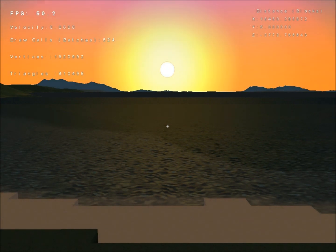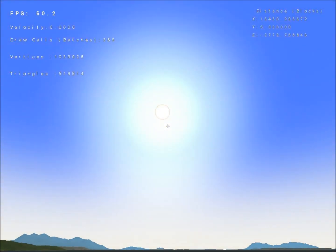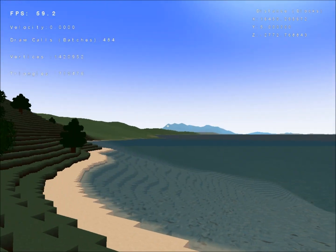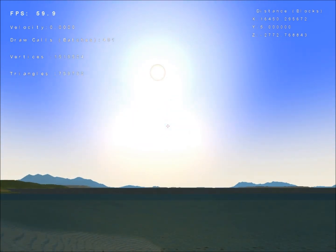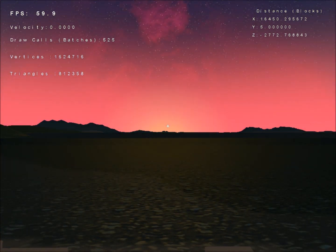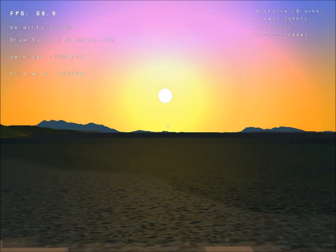First thing you'll notice is the sunset looks much better. What I'm doing is calculating the angle that the sun's rays enter the atmosphere and then shading each point in the atmosphere accordingly. The geometry for the atmosphere is a geodesic dome, and as the sun is low in the sky it emits a sort of orange glow that you should see reflecting off of the water as well.